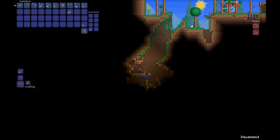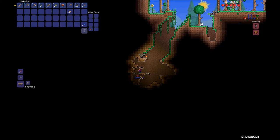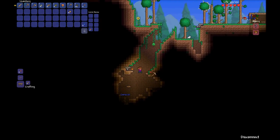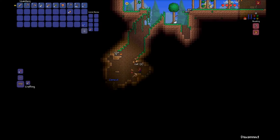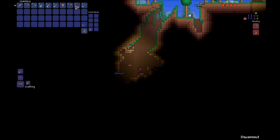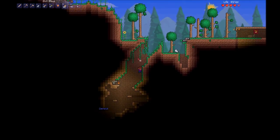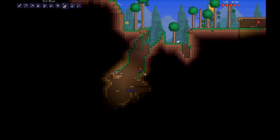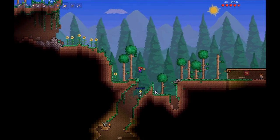I found some copper earlier. Where? In the ground. On this world? Yeah. That's crazy. How big is this world by the way? It's medium, which is larger than small. That's the one thing I do love about dirt walls though - you can just build up. It's quite nice, if I do say so myself.